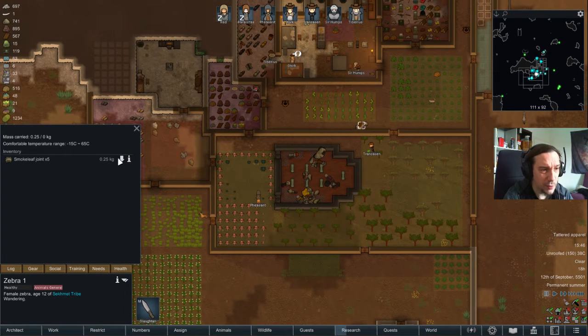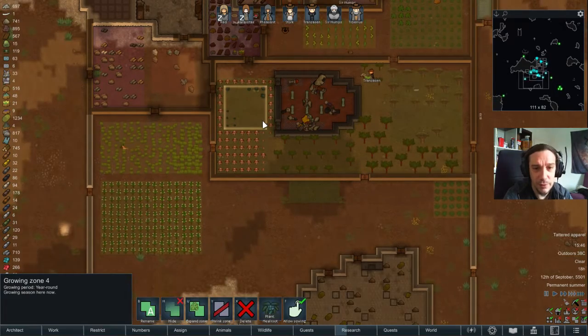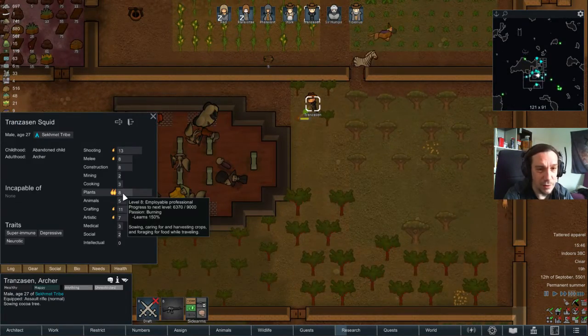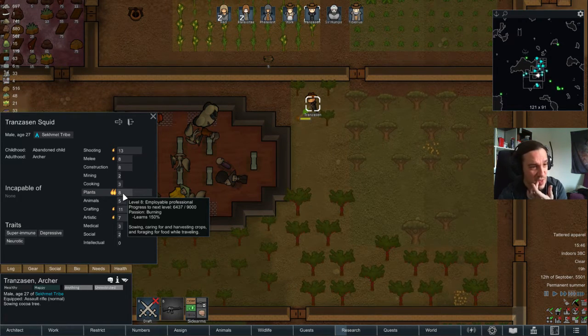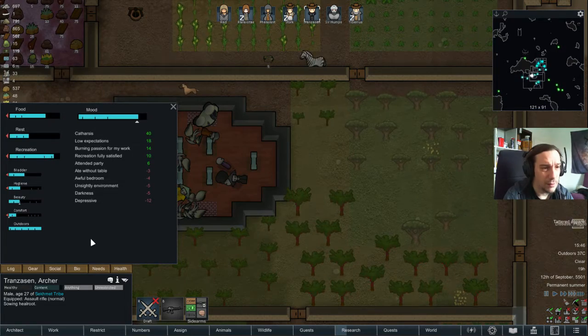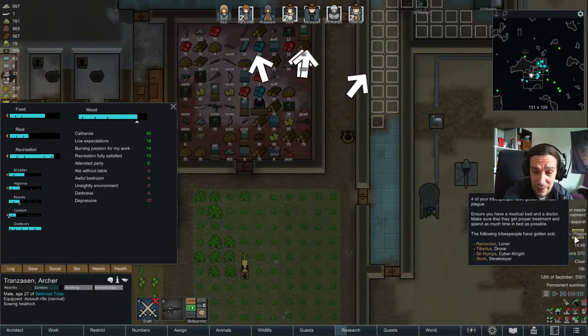Nobody wants to unload the joints from the zebra, so I'm gonna drop him down. Transazen's doing the trees — doing plant work is at least making him happy. And four people are having the plague. Ugh — all my research will freeze down now.